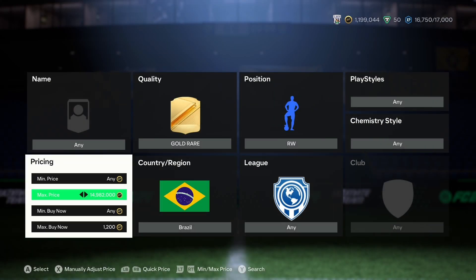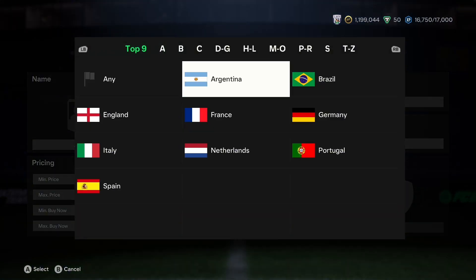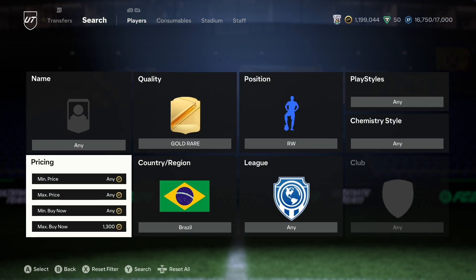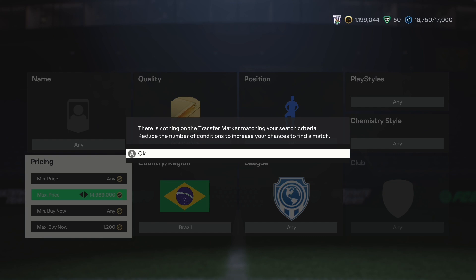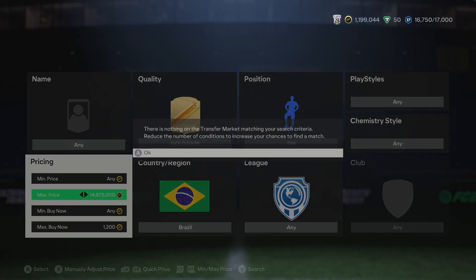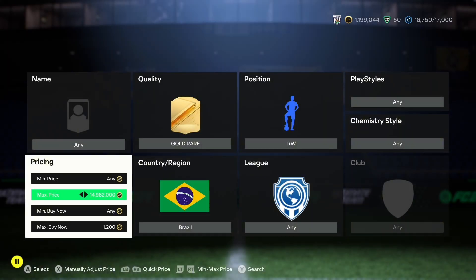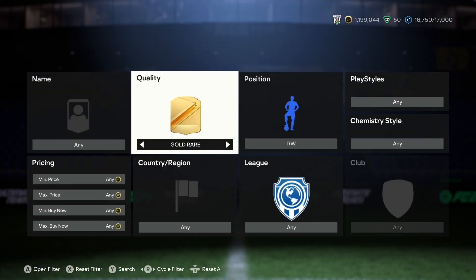The premium Discord link is in the comments. For 10 pounds a month versus 10 pounds on FIFA points — which is basically gambling — you get daily trader advice, flip alerts, investment tips, and low-to-high budget strategies. People have grown from 10–15k to 200–300k in a few days using icon, hero, fodder, and flip methods. Subscribe if you're new and I'll see you tomorrow.